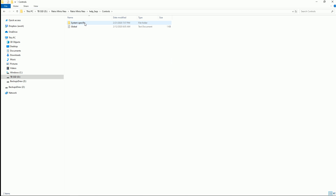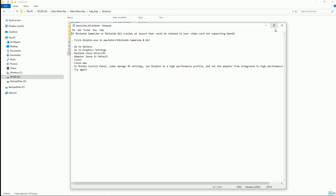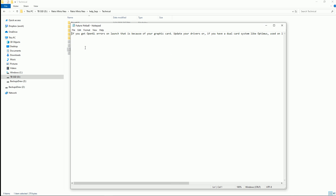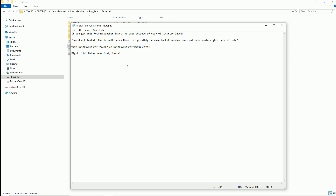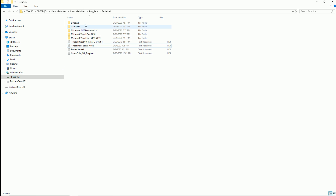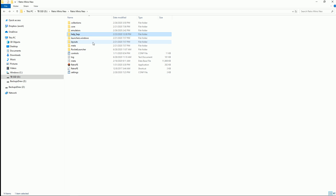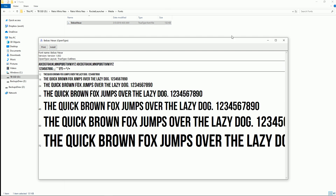There's a little area here for controls and any kind of technical issues — things to install. It has a couple of options if Dolphin isn't working for Wii and GameCube emulation, and even a helpful tip for Future Pinball. It even tells you to install a specific script, which I found out the hard way. A lot of this stuff you just have to install on your computer. For the Future Pinball fix, you go to Rocket Launcher, then go to media fonts and install the font — hit install and you're good.